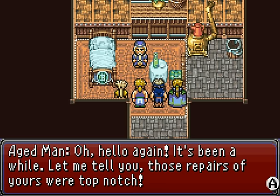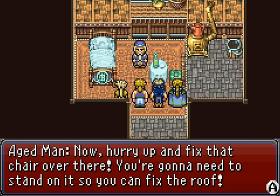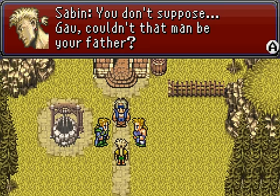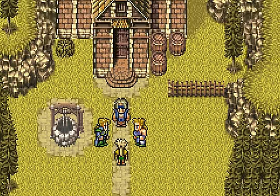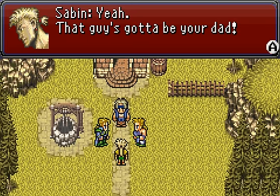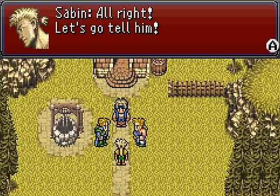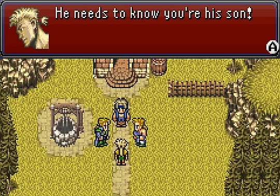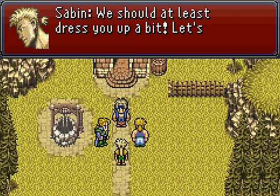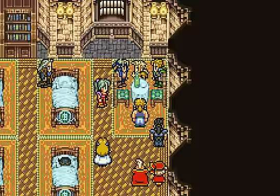Let me tell you, those repairs of yours were top-notch. Now hurry up and fix that chair over there — you're going to need to stand on it so you can fix the roof. And yet, we're leaving. You don't suppose... Gao, couldn't that man be your father? Whoa! Come on, Gao. Don't you think? Father? Yeah — that guy's got to be your dad. Gao, dad. Gao! Alright, let's go tell him. He needs to know you're his son. Wait a minute — this is a once-in-a-lifetime event. We should at least dress you up a bit. Let's go to Jidoor and get you spiffed up. Now this cutscene is not necessary, but it's nice to see.